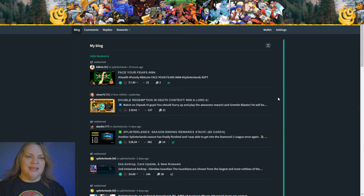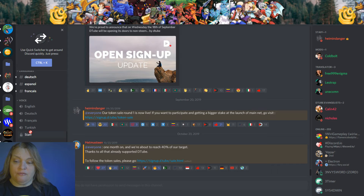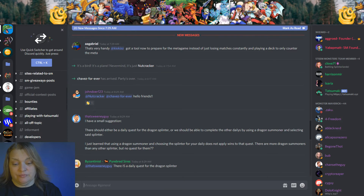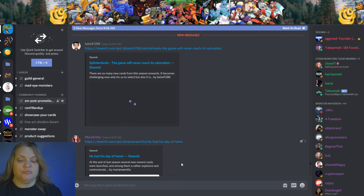Another way to make money on Splinterlands is to come on the Steem blockchain and make a really great post, especially if you have a lot of followers. That's awesome exposure for Splinterlands and Steam Monsters. You'll get a chance to be upvoted — the average vote is fifty percent, sometimes a hundred. Follow Splinterlands on Steem. All you have to do is make a great post and drop your Steem link into the Splinterlands Discord.